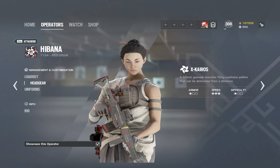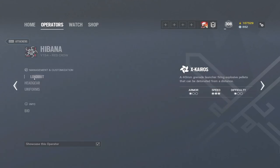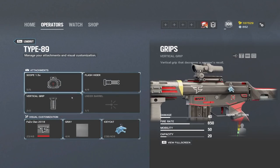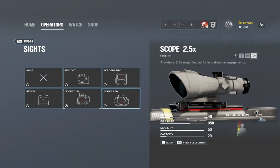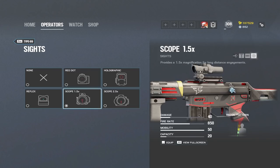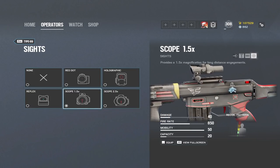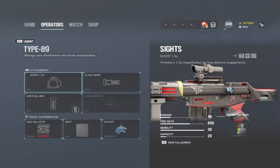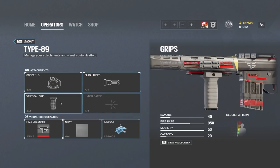First up is Hibana. We got the elite skin with the Phase clan, the Type 89, and the Supernova as primary weapons. I've never seen anybody run the Supernova — the Type 89 has to be your number one choice. I like to run the 1.5 scope because it gives me both long range and close range options. My setup is the 1.5, flash hider, and vertical grip.